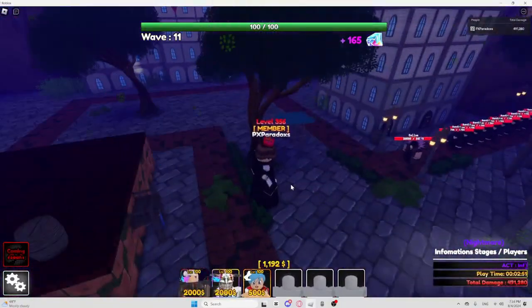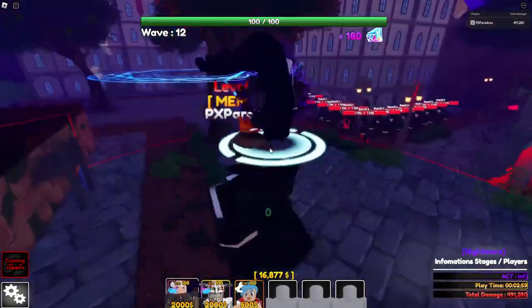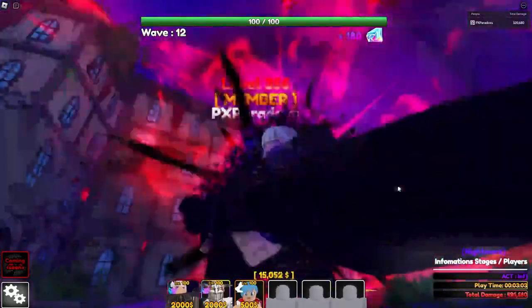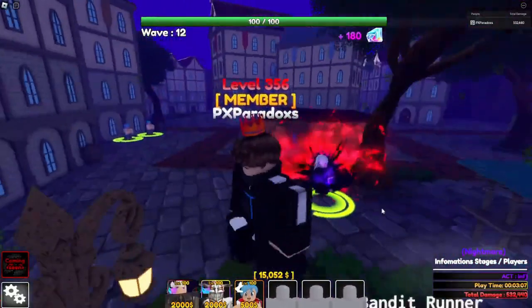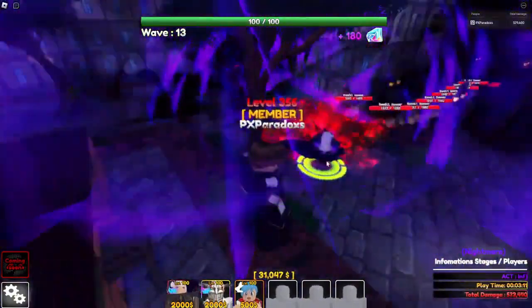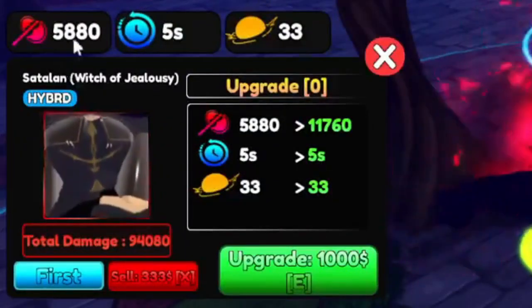In this video we're covering everything from the absolute best units that are crushing it in the meta to the ones that might need a little more love. We've got it all — stats, abilities, strengths and weaknesses — so you can make the best decision for your team. Whether you're aiming to climb the ranks or just trying to have fun, we've got the info you need. Let's get into it and see which units are worth your time and which ones might need a little tweaking.